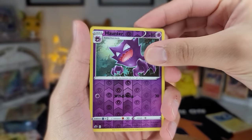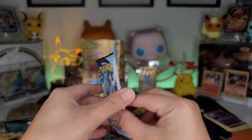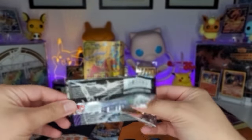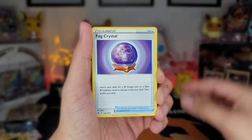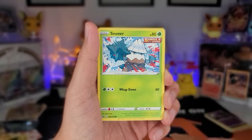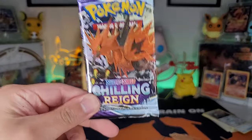Here we go — holo hunter. Any non-holo impression, come on man. I don't like the way this is going. I'm kind of glad I started with Chilling Reign because — Jesus Christ man. Last pack of Chilling Reign. I have this card already, I have this card already. That's a nice holo hit but I want something bigger.